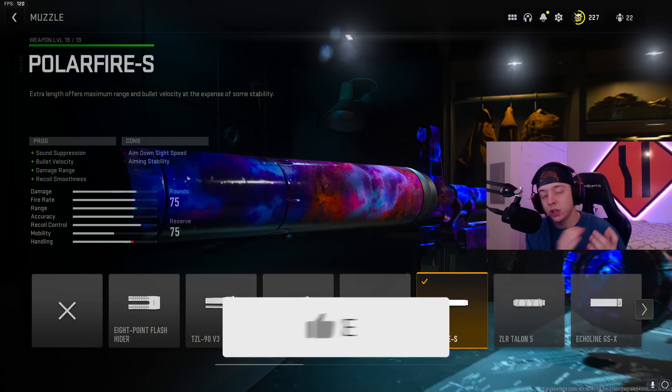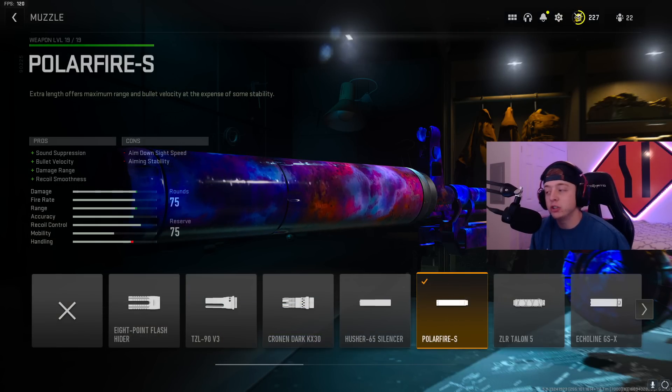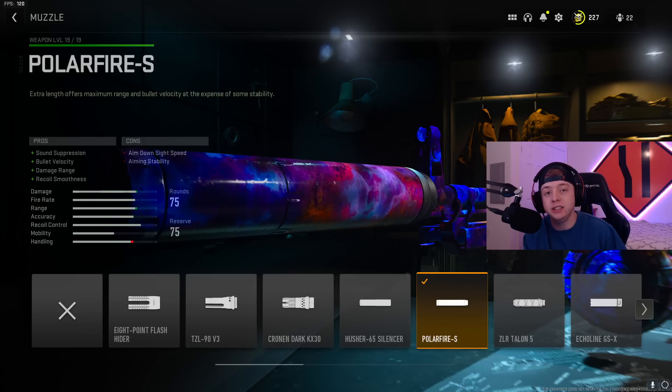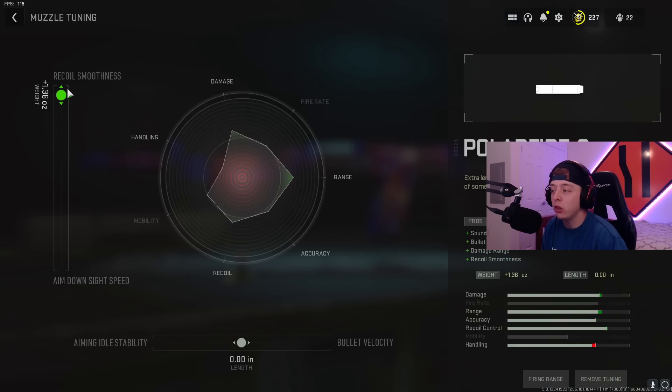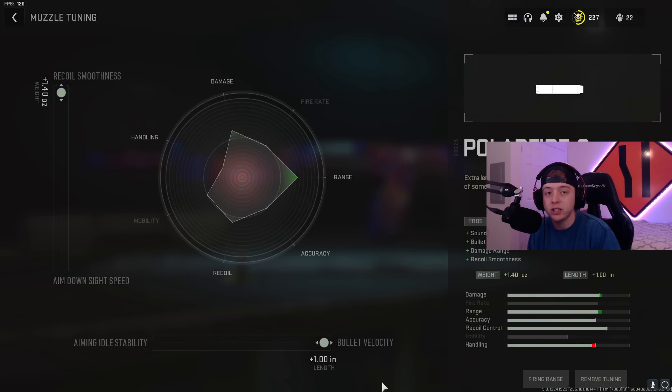For this meta RPK build, you're going to want to put on the Polar Fire S muzzle for sound suppression, bullet velocity, damage range, and recoil smoothness. For the tuning, go all the way up to recoil smoothness and then all the way to the right for extra bullet velocity.